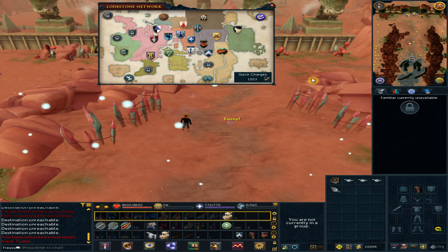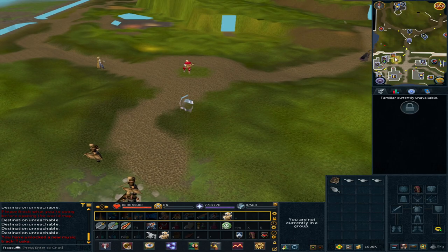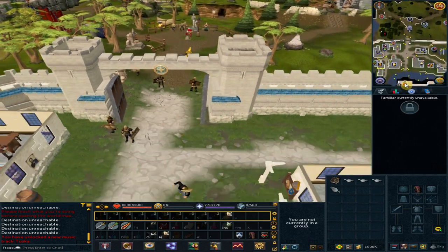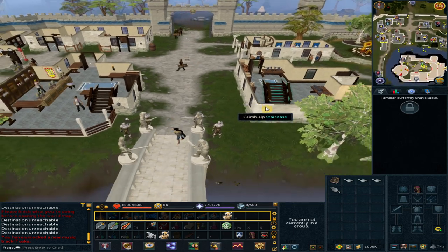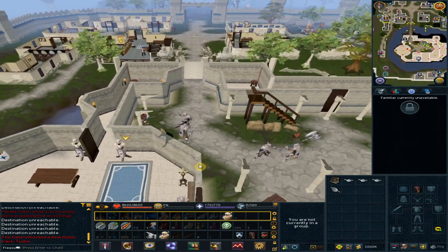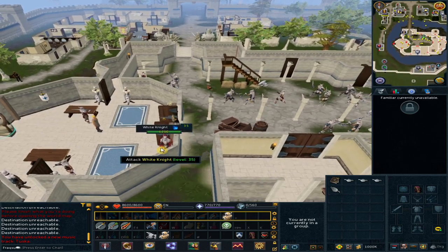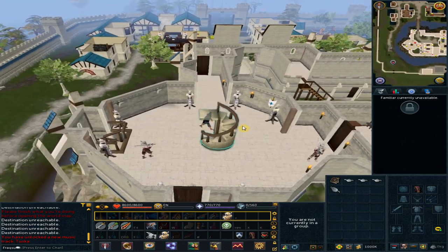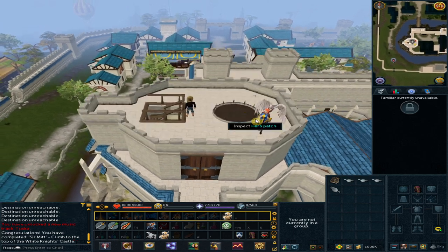Use the loadstone to Falador — we are heading to the Falador castle. Go south and climb up the stairs to your west. Climb up the next stairs and pick up the monocle.